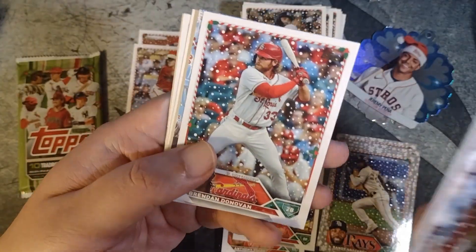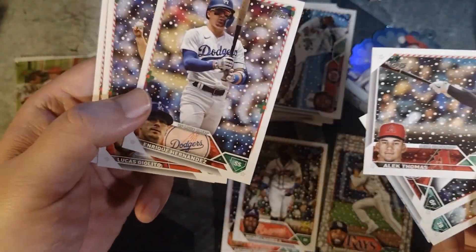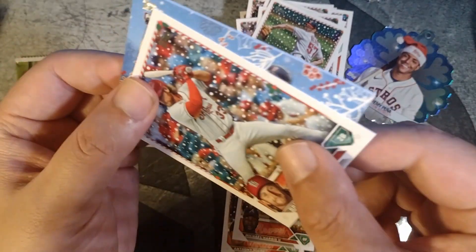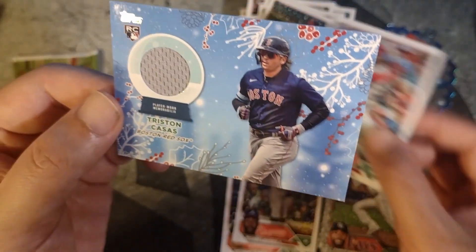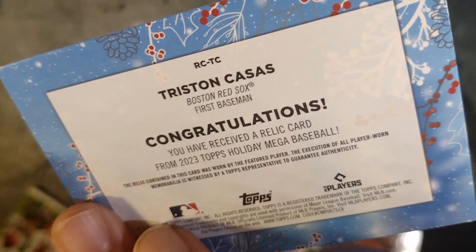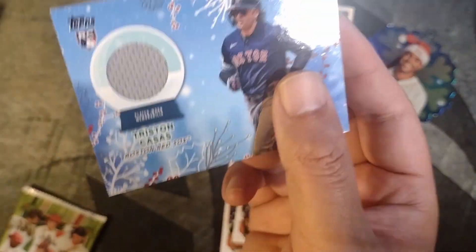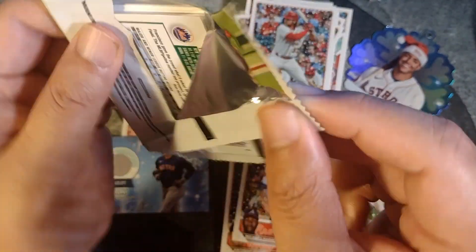CJ Abrams, Brendan Donovan. There's our relic. Will Brennan, Alec Thomas, Kiké Hernandez, Lucas Giolito, Shane Bieber. Let's go ahead and see what this relic is. For the Red Sox — Rafael Devers. Oh, Tristan Casas. Haven't hit a rookie relic of Tristan Casas before. Player worn memorabilia — pretty cool. The relic contains material that has been worn by this featured player. Execution of all player worn is witnessed by a Topps representative. I love reading the backs — it's always different, like reading a lawyer's contract.